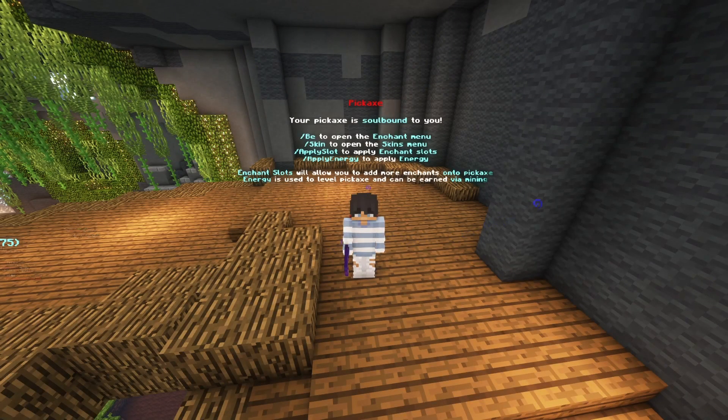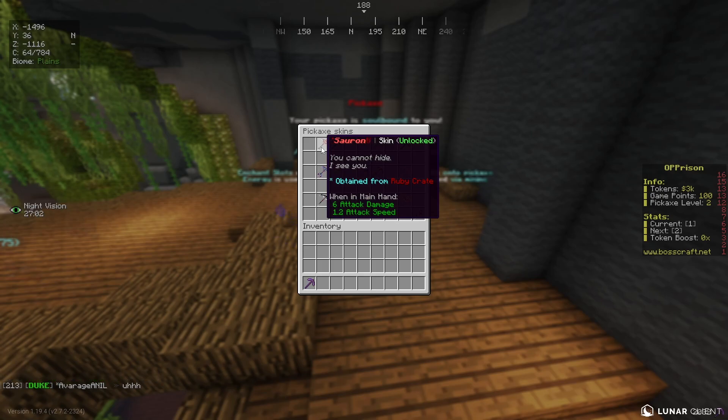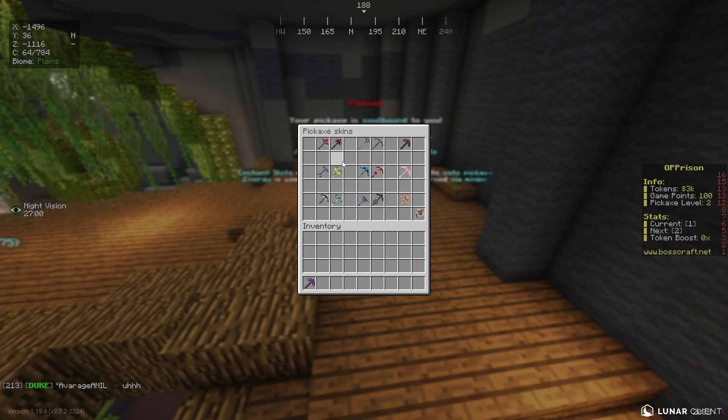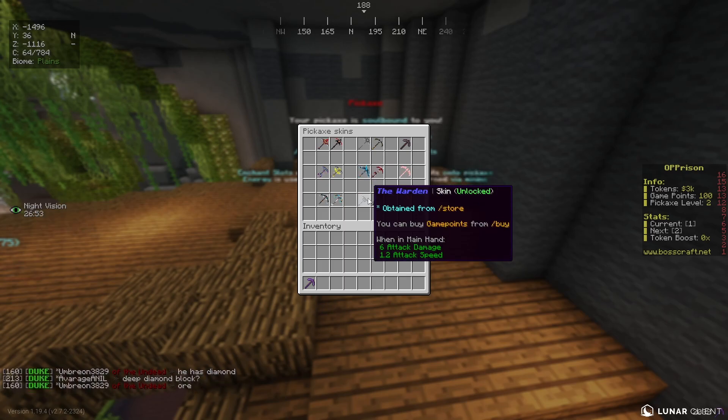We also have a really cool feature, which is /skin. In here you will find lots of skins that you can use for your pickaxe, which can be obtained through different ways. For example, this one can be obtained from the Ruby Crate, and this one can be obtained when you reach level 100. Some of them need to be bought from the store using game points, which brings us to the next topic.